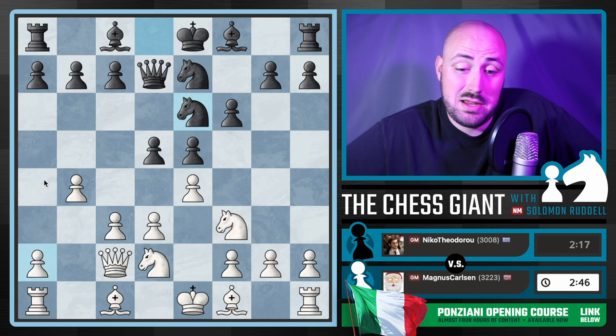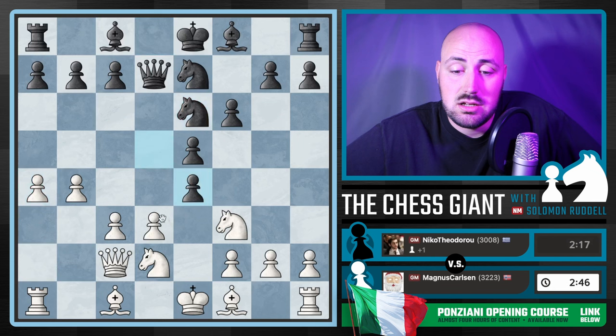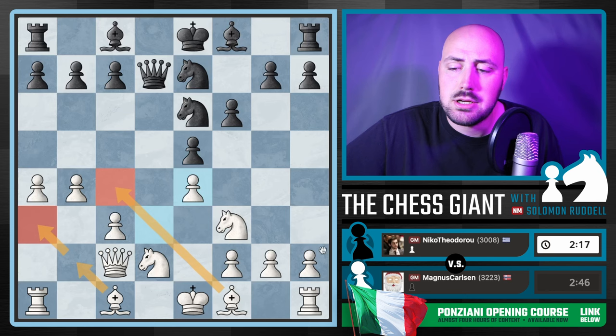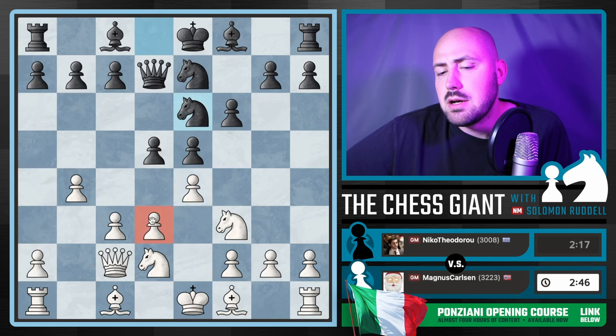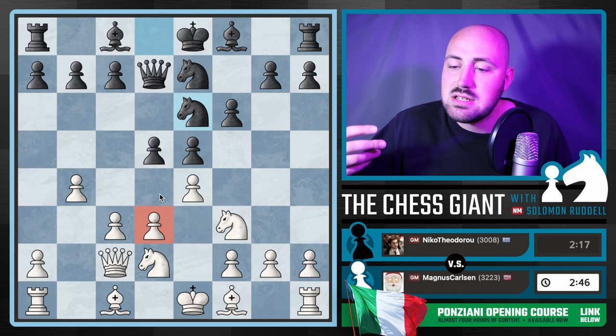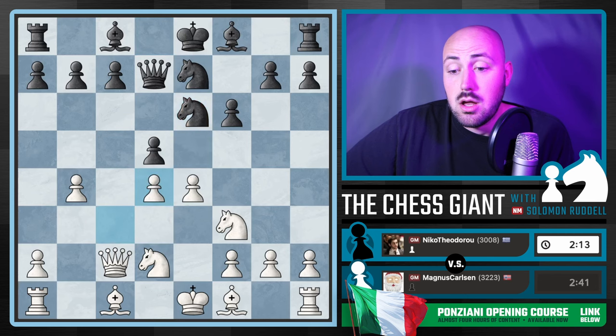I think a much better move here would have been something like A4 — just take some space. If Black ever wants to take on E4, we take back, and now our Bishop has that much more range. The Bishop is welcome to B2, A3, and can get activated later. A quiet move like A4 is good. If you're playing D3 with the Ponziani, it's kind of a slow burner — take some space, develop some pieces. I think D4 is a little bit too quick here.